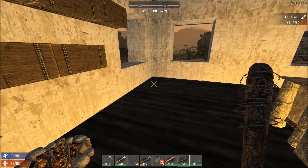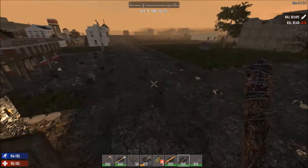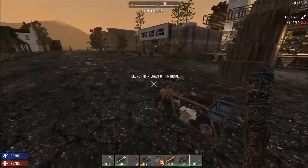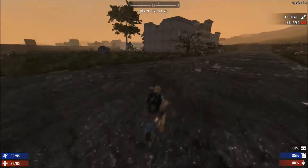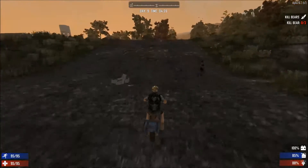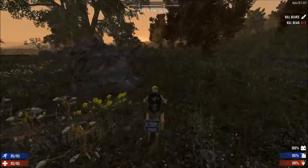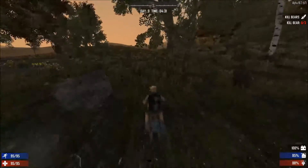Alright everyone, just checking in. It's day nine basically. I just got the ability to get steel, so we need to go get some gathering materials to make the crucible. That means I need to hit rocks for a little while to get enough stone and iron, as well as lots of clay. We're gonna head this direction — pretty sure there's still rocks out this way, and zombies.